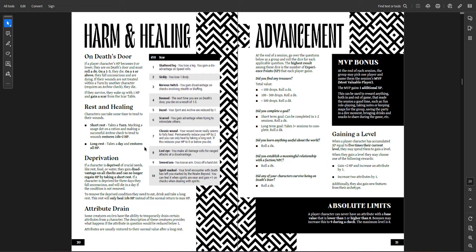Healing on a short rest requires using a ration and making an archive check — you don't automatically heal. Archive seems really important; you're going to need a healer in the party, and there's no cleric class. Leveling up is interesting — there are criteria including finding treasure, completing a goal, learning about the world, establishing relationships with a faction or NPC, and surviving death. You roll dice in each category but choose only one die to use, taking the higher number as experience. You need five times your current level to level up, so it starts fairly fast but slows down.